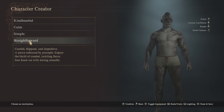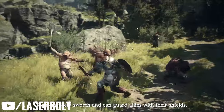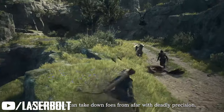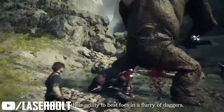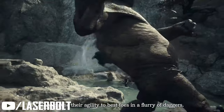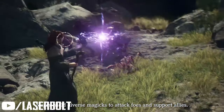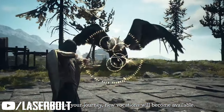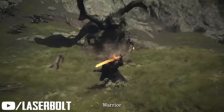The last inclination is called Straightforward, which means the pawn is candid, flippant, and impulsive — they enjoy combat and tackle fierce foes head-on with daring assaults. Those are the four inclinations, and you're able to apply these to your pawns. When you find pawns out in the world, you'll want to know what inclination they have to see if it's worth picking them up depending on your play style.